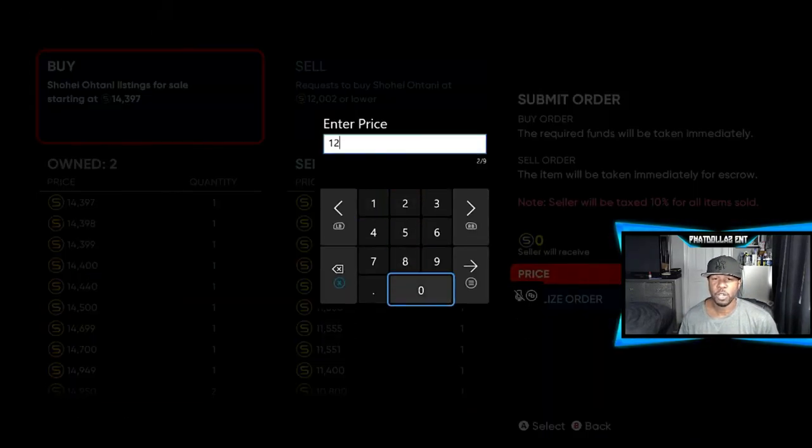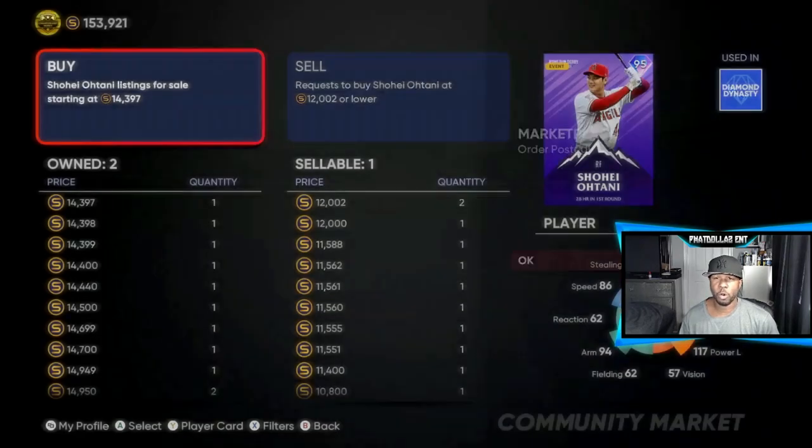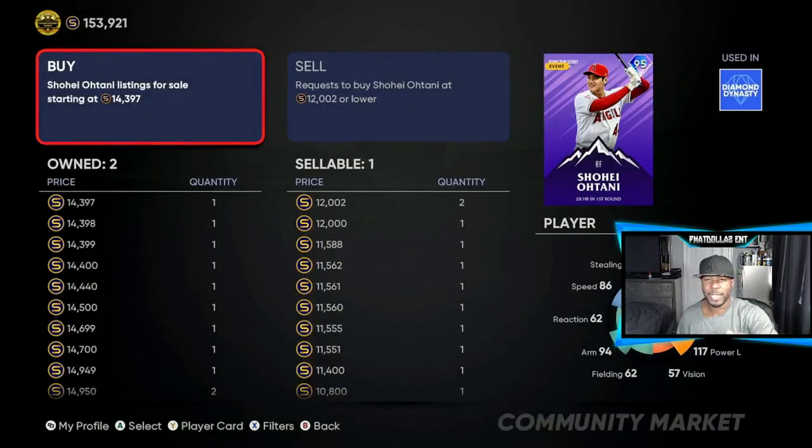I would do 12,002 just to be the highest buy order. I posted that order — 12,002 — and now I've got two of them at the top.